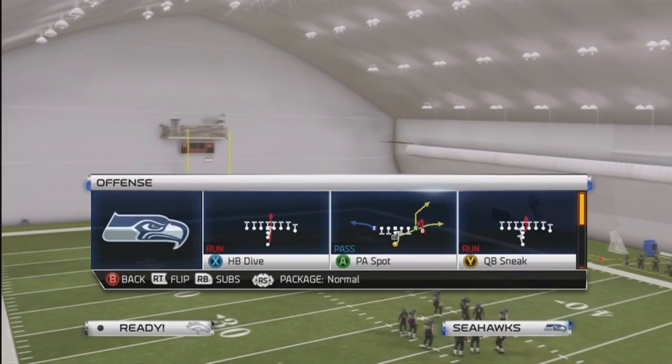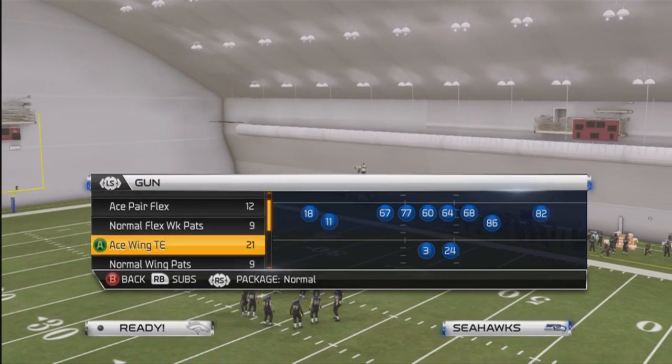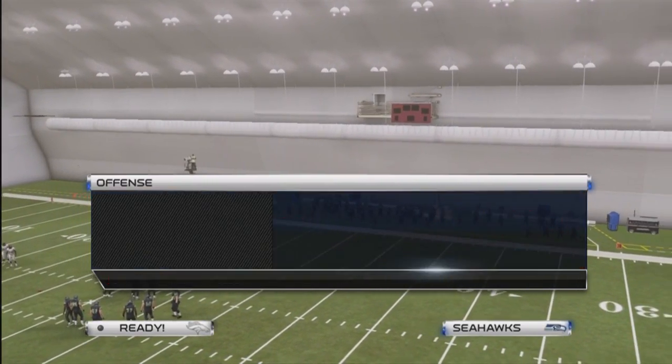What's up, y'all? Your boy Shocker 360, and here we go with the quick money play. We're gonna come out in the gun from the Patriots playbook and use the ace tight slot formation.